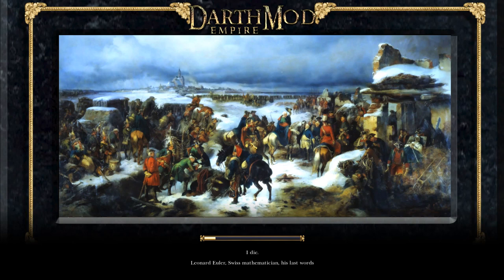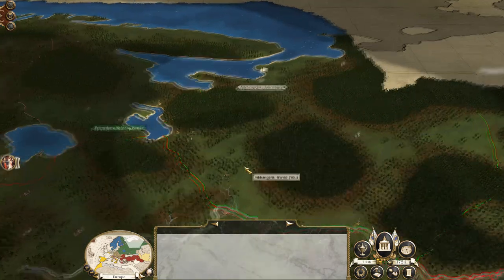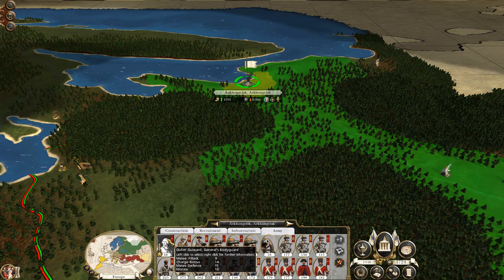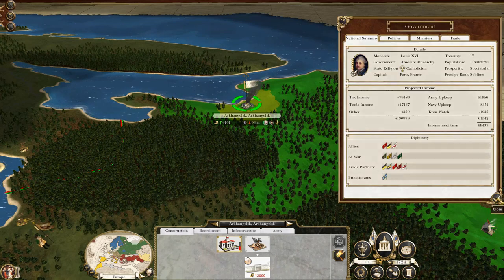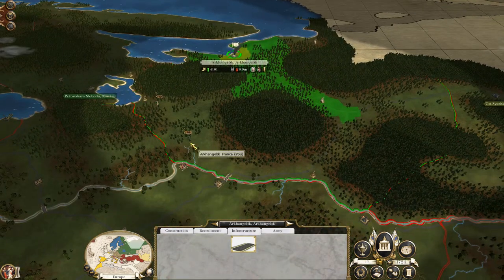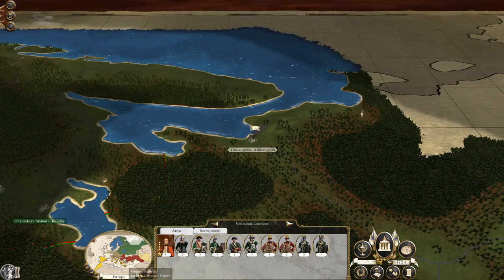I'm quite happy with this actually, because we managed to storm a Russian territory. Let's halt my artillery before they kill me. There's a lot of guys there. Let's end the battle — we've successfully captured the town, and a priority — the centre of my push into Russia. So we've secured the town. There is some stacks of troops nearby, nothing to be too bothered about. Region captured: Archangelsk.